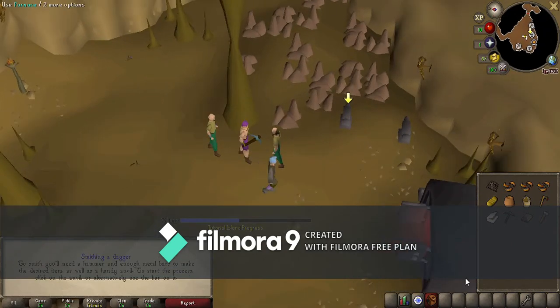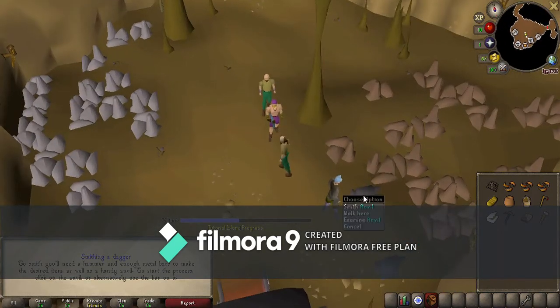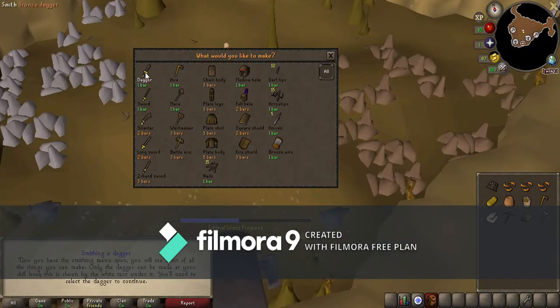If you talk to him again he's going to give you a hammer. Click on the bronze bar, then click on the anvil, and the only thing you can make at this point is a dagger.